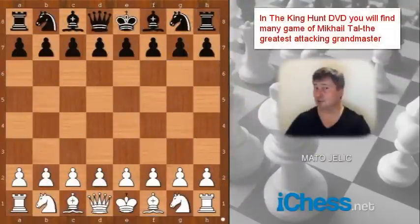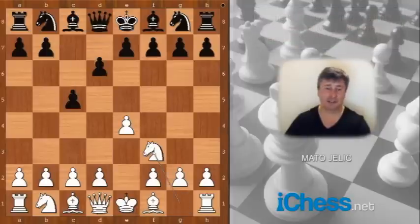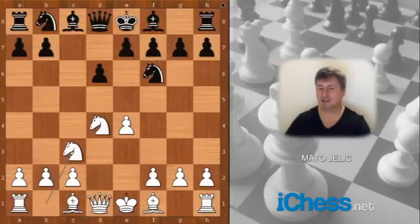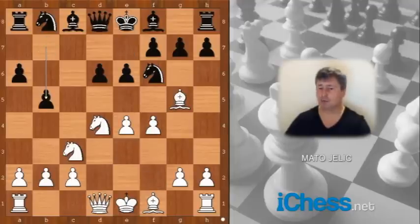This is a game between Tal and an unknown player played in 1974. Mikhail Tal started e4, c5 — the Sicilian Defense — knight to f3, d6, d4, c takes on d4, knight takes on d4 — the standard moves — knight to f6, knight to c3, a6, the Najdorf variation, bishop to g5, e6, f4, b5. White to move — what would you do now?